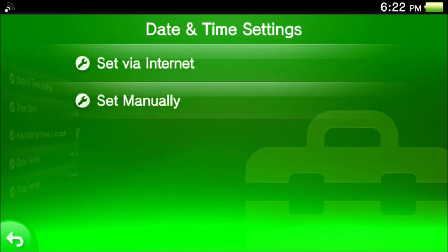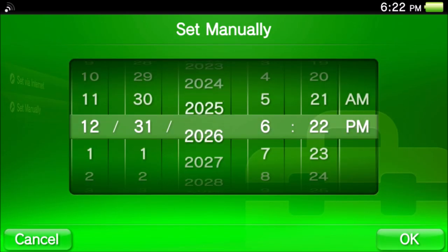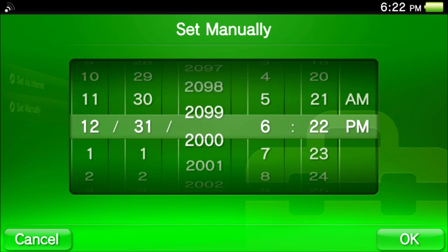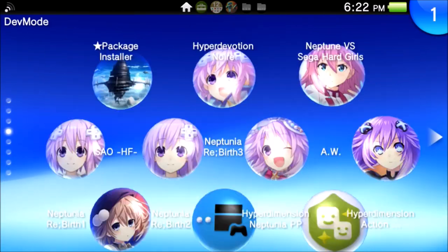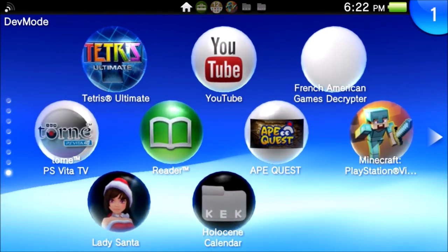That got me thinking: how would the reader react if you set the date to something that high? Normally, you can only set the date to 1099 with the actual settings app. But if you have kernel access, you can just call the setDate function yourself. So that's what I made an app to do.